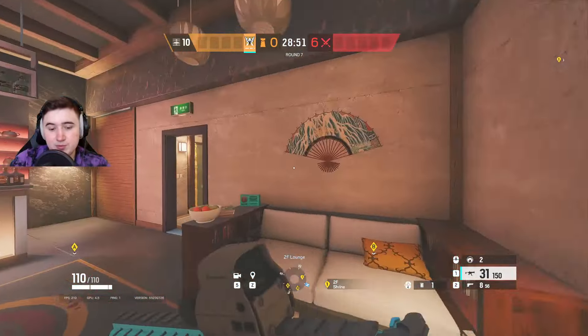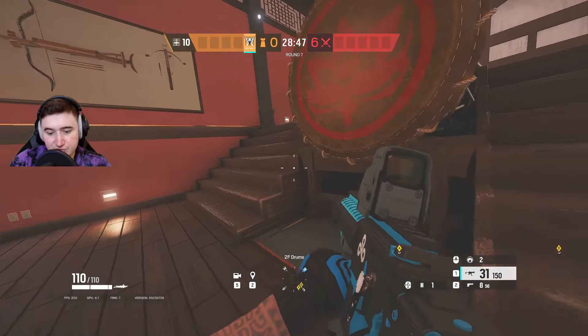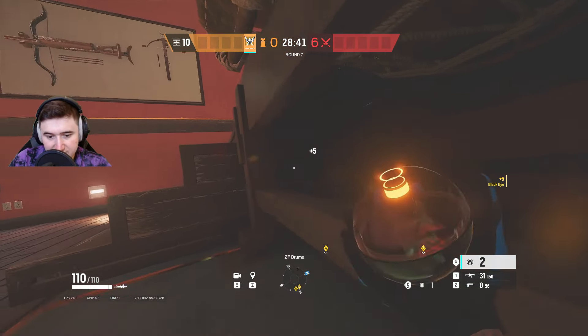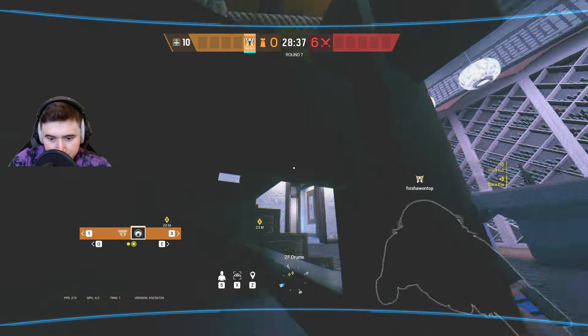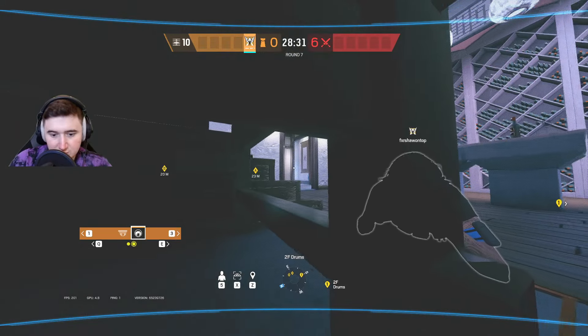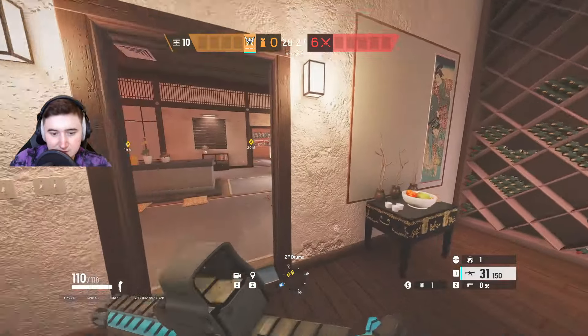The next camera I'll put in Drum. The same idea — to watch when people come through Drum towards Terrace or towards Site. I'll just jam it under here like that, underneath the drum pole. You can see anybody in Drum standing behind this or walking down the stairs. If they're coming through this Terrace door here, you'll be able to see that as well.